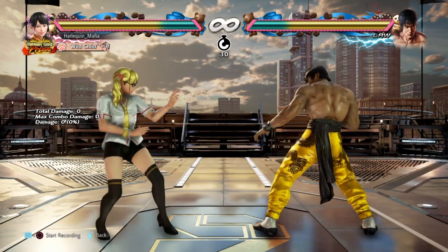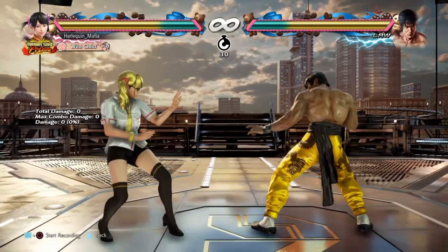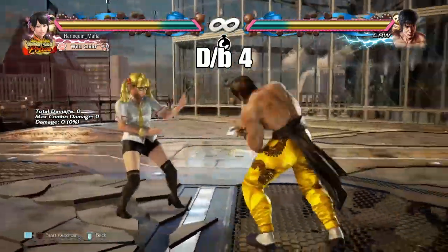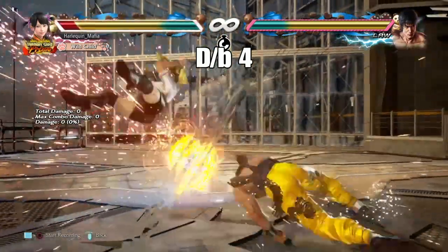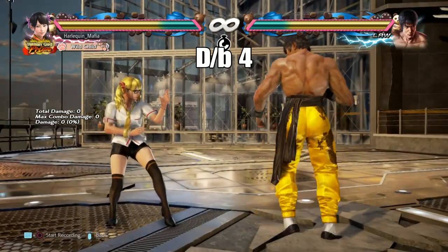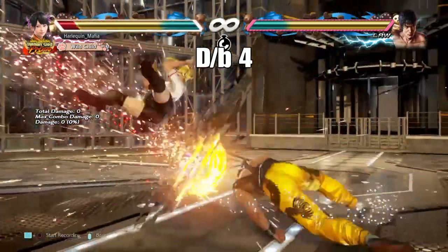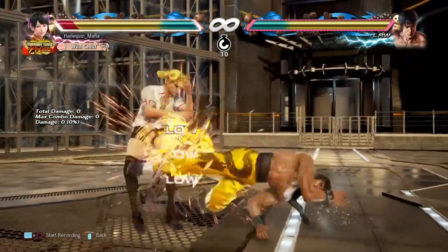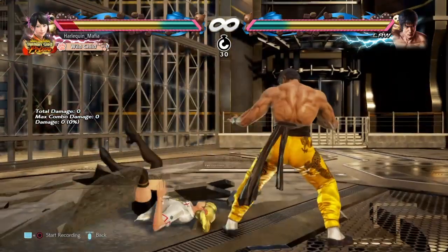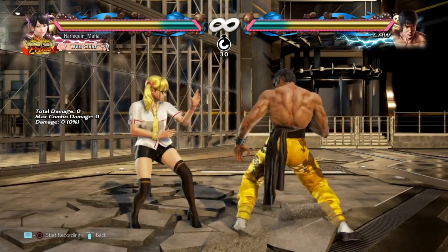The first move we're going to look at is Law's sweep move called Dragon's Tail, done by doing down-back 4. This is a move I'm sure a lot of you will recognize. I guarantee that this move, or this extension, will come out at some point in the match. So it will be good to learn how to deal with it. This move is actually quite slow, so you can, in theory, block it on reaction, and it's also extremely unsafe and launch punishable.